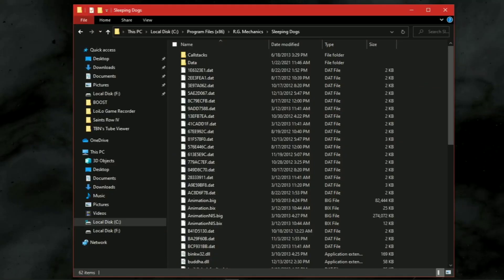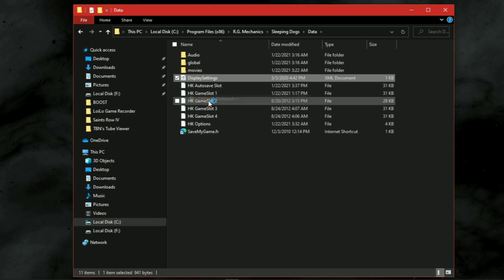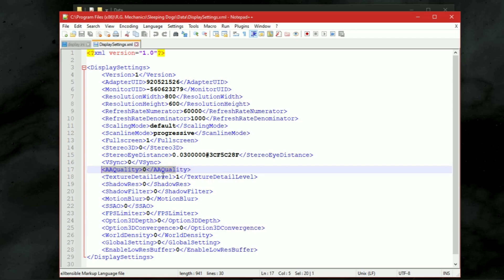The configuration file of this game is located in your game directory, in the data folder — displaysettings.xml. You can simply download this file from the description. Here you can put any custom resolution to play with.